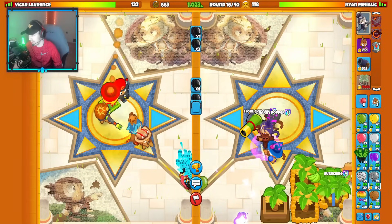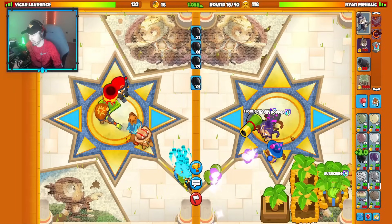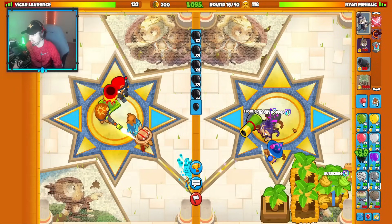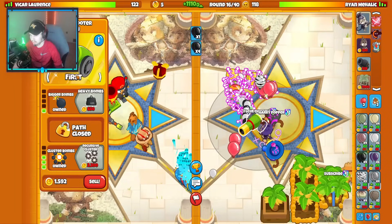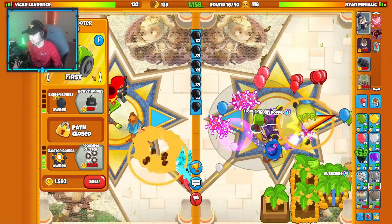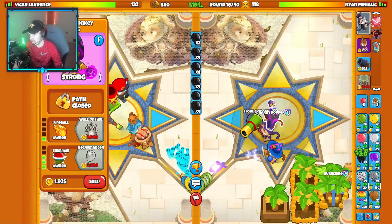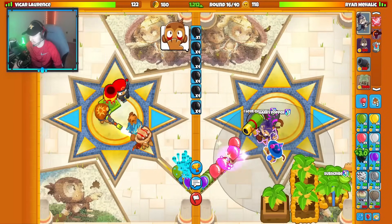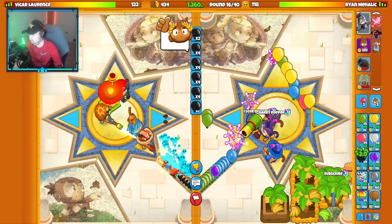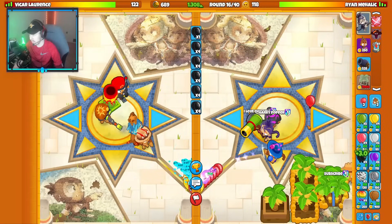I feel like I'm totally fine taking this late game. Wizard actually has some solid late game — they buffed the Wizard Lord Phoenix quite a bit recently, so Wizard Lord Phoenix isn't bad. They buffed the Prince of Darkness recently, they buffed the Archmage recently. This is actually a pretty strong defensive combination right here. This Wizard right here is very underrated — the Arcane Mastery is actually quite good. People don't use this guy enough; it's actually quite effective.